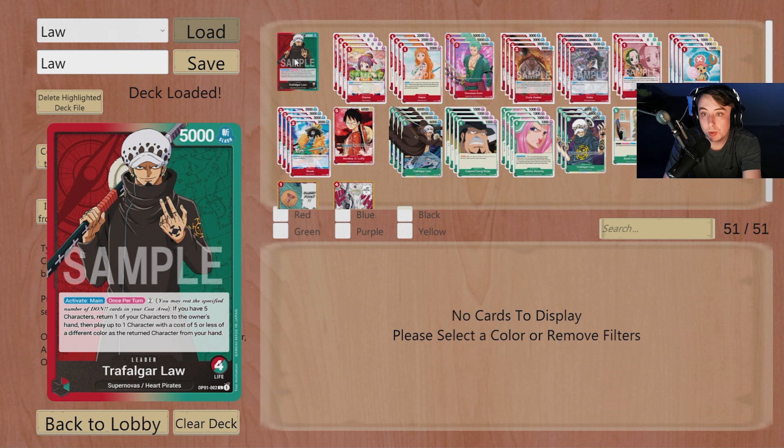What's going on guys, welcome back to the TCG Empire YouTube channel. Today we are going over Meta Monday. If you're new here and not sure what it is, Meta Monday is where we take a deck that has been doing well and analyze it on the channel for a week straight. This week we're going to be taking a look at the Red-Green leader Law.